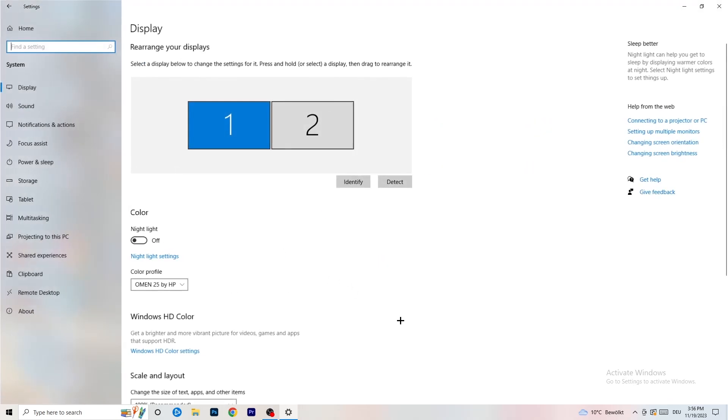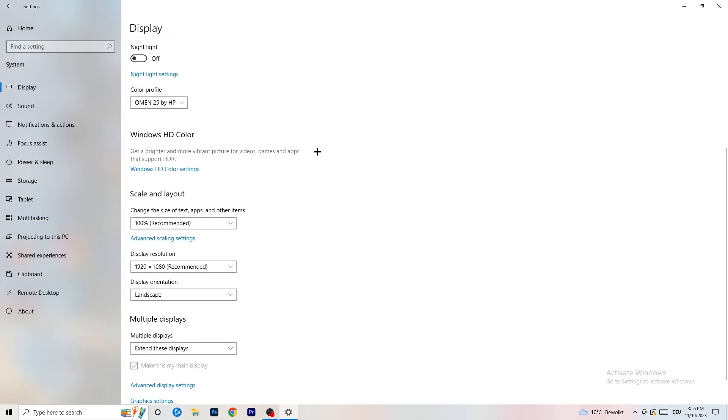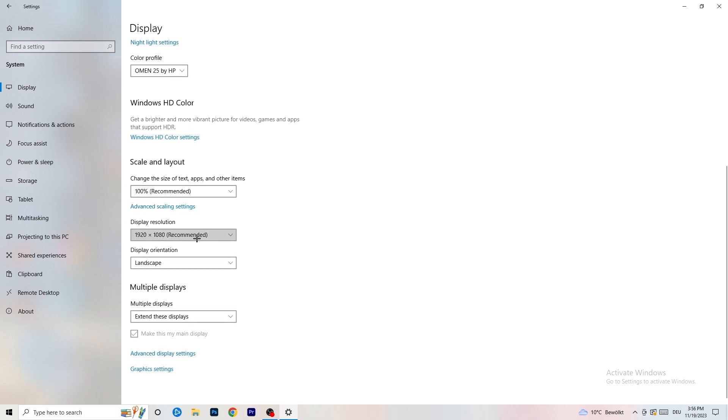Go to System and then Display. If you have two monitors, identify which one you play games on. Go to Scale and Layout and set the size of text and other items to 100% as recommended. Make sure your display resolution matches your in-game resolution — if you're using a stretched resolution or something like 1720x1080 in-game, keep it consistent with your monitor's resolution.